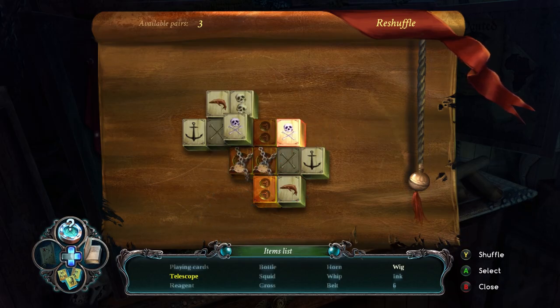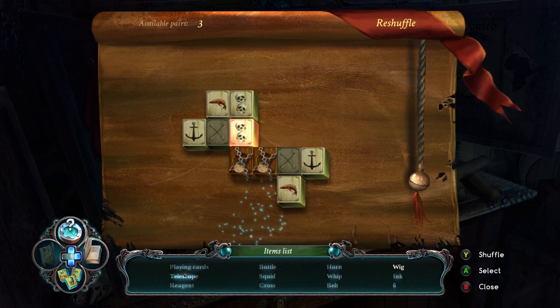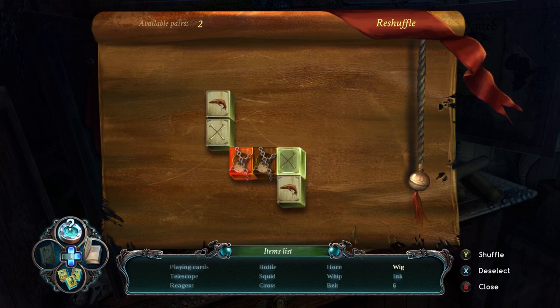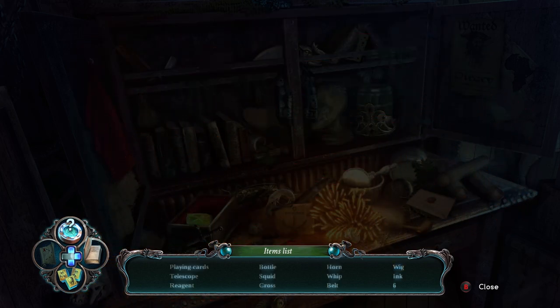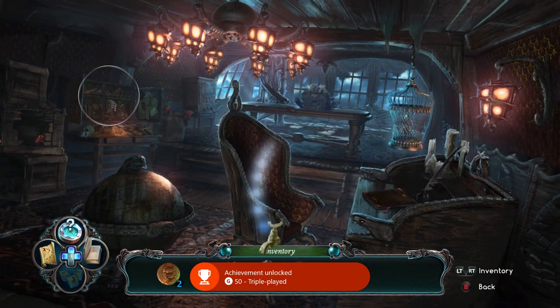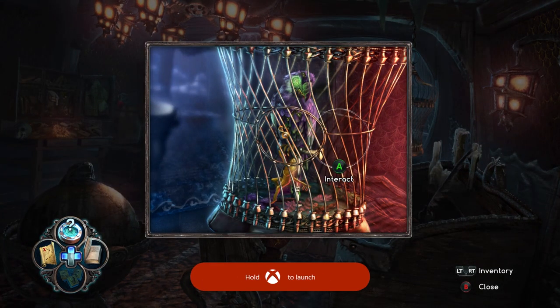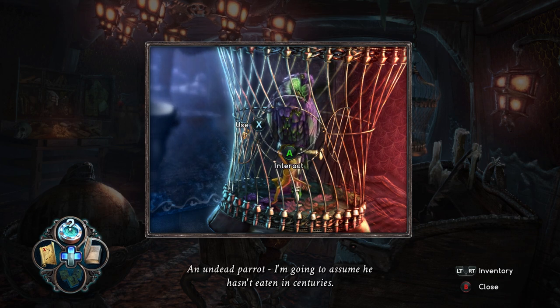Finally, there is 50G on offer for beating three Mahjong minigames without reshuffling them. You access Mahjong games by pressing down on the D-pad during a hidden object round. The aim is to match tiles based on their images. If it looks as if you're going to fail, you can quit out and reload the game to take a second swing at it, but they shouldn't prove too much trouble. Just those together give you 200G in about 30 minutes, but there are extra points on offer for beating Mahjong in under a minute and for finishing a hidden object puzzle with fewer than five mistakes. It's an achievement haul even a pirate would be proud of.